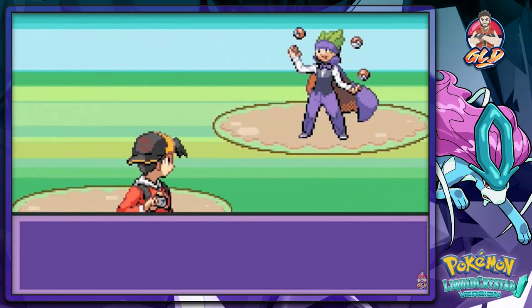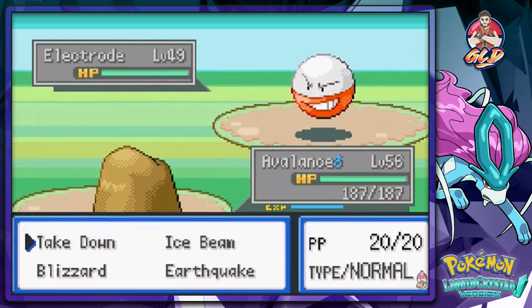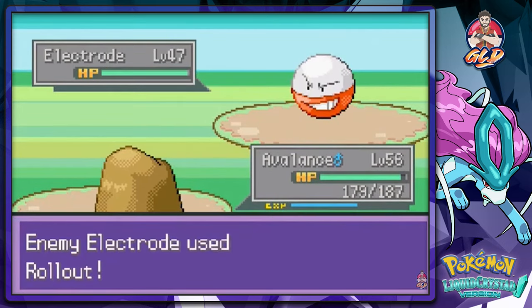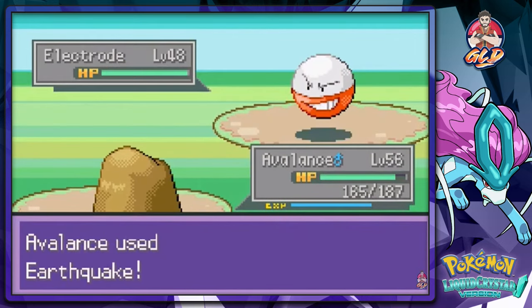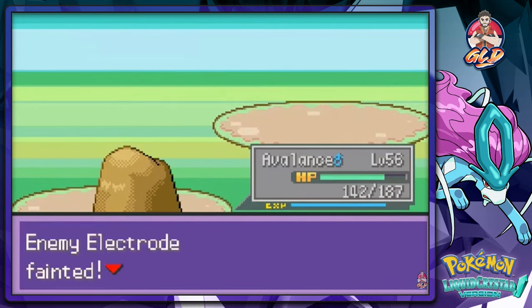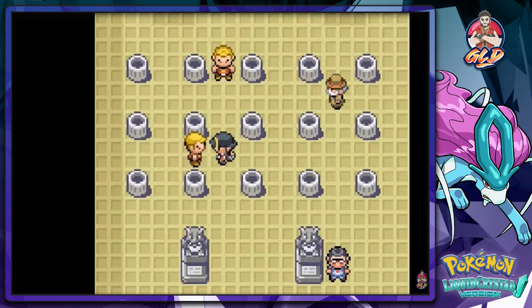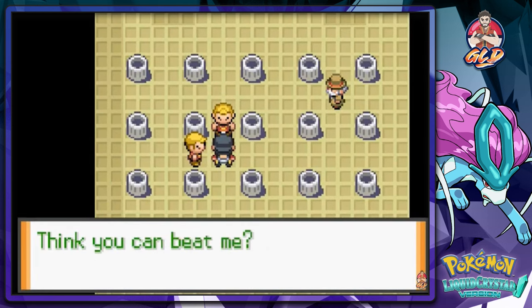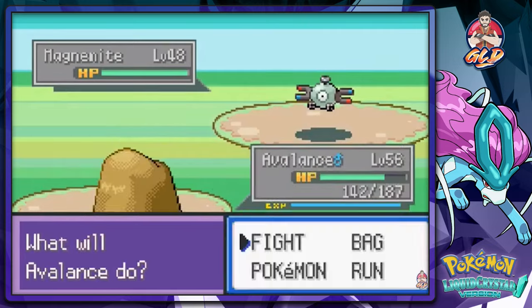Love the music inside the gym. I'm using Earthquake and Rollout attacks — gotta be careful with Rollout since it gets more powerful after a while. Using Avalanche too, kicking ass and taking names. The gym trainer has nothing but Electrodes and gets wiped out by Earthquake. Then another trainer, Horton, gets overpowered. Next up, a trainer named Gregory challenges me: 'Lieutenant Surge recognized my potential with Electric Pokemon — think you can beat me?'